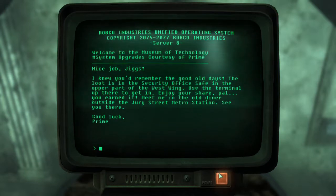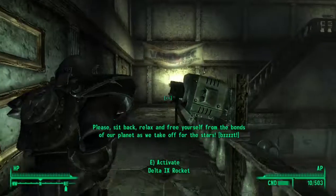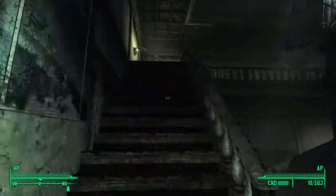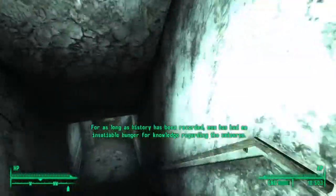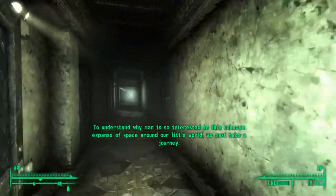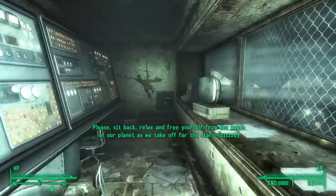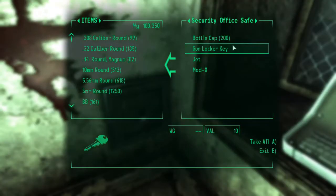Get the passcode, then head to the security office safe in the upper part of the West Wing. After that, we'll be meeting the old diner at the Jewelry Street Metro Station. Now we're going to go up the stairs to the security station where we'll get a bunch of loot. We unlock the safe — it requires a key but we got the password — and inside is the Gunlocker key.